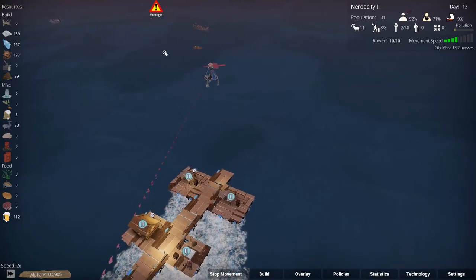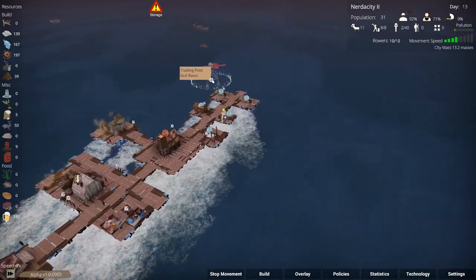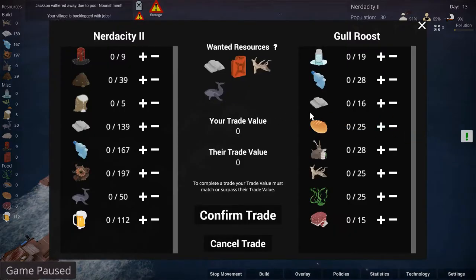Hopefully we can sell off a bunch of stuff here. They want a lot of metal — let's give them 80 metal, take the fresh water, take their bread, their wood, their kelp, their meat. The problem is that we're getting more stuff than we're selling. All right, we'll confirm this.